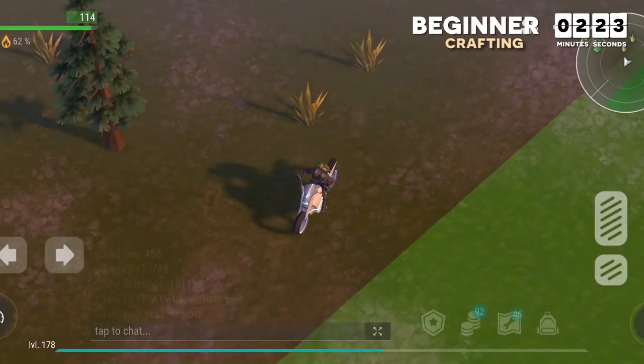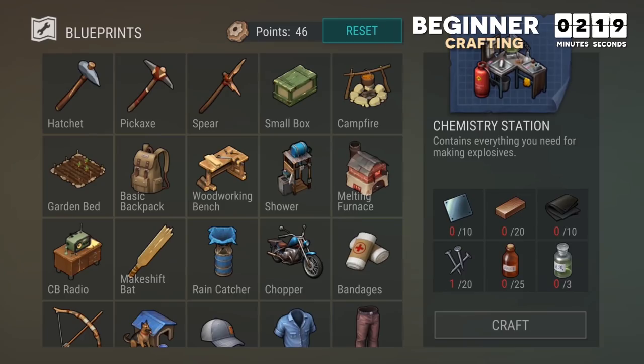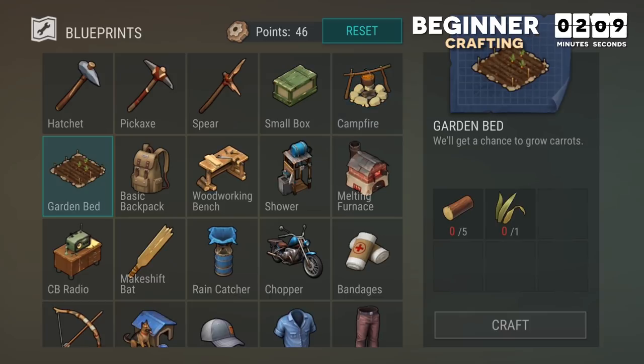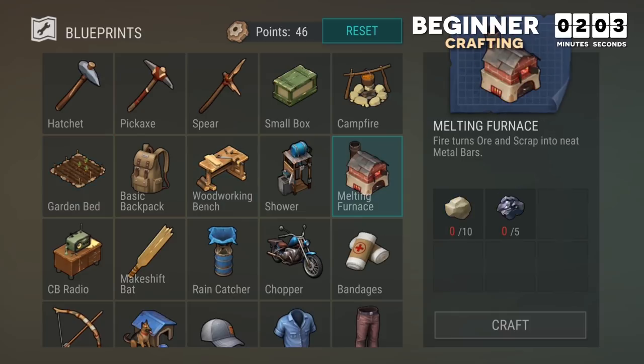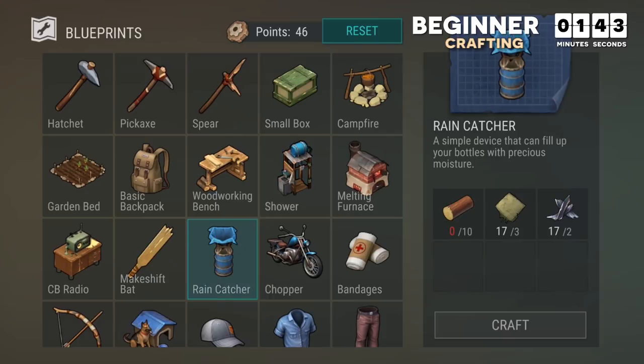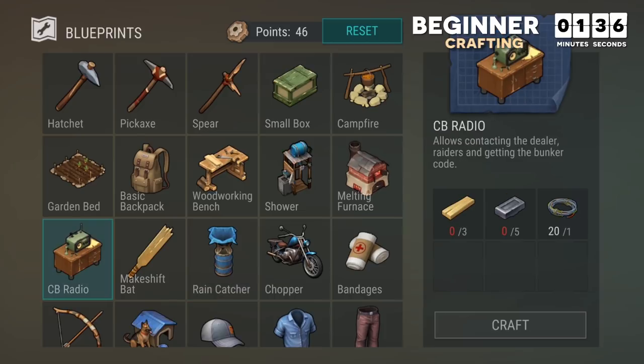Most of your progression will be determined by how fast you level up and build the workbenches in your crafting menu. The campfire is crucial for making coal, which is the most efficient fuel until you build the ATV, and it can also help stretch your food supply. The garden bed will be your best long-term food source, but it doesn't give food quickly. The woodworking bench and furnace are two of the most used workbenches, so I recommend building two of each and keeping them busy as soon as you can.